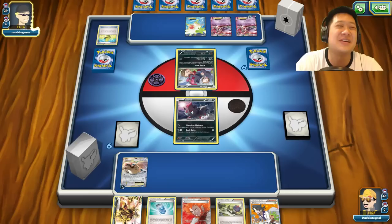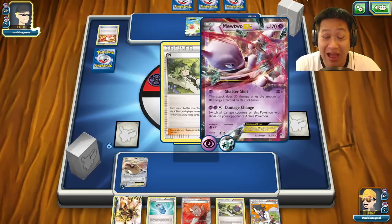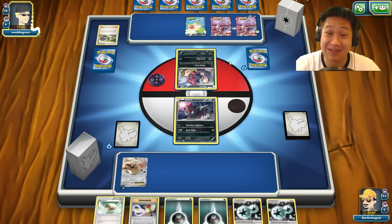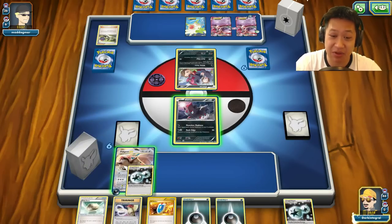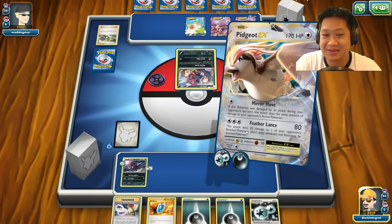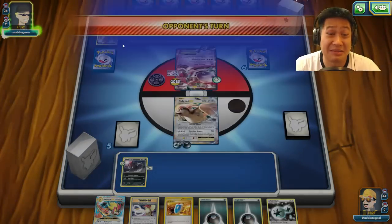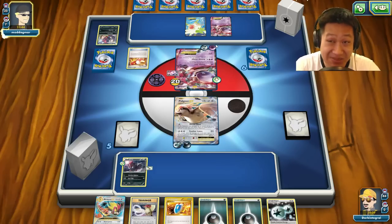Welcome to the first Mega Pidgeot Zoroark Break match. My opponent has a Mega Mewtwo fully loaded up with DCE energy. Luckily he can't evolve this turn. I kind of need those cards — Zoroa is out and it's got Spirit Link, so I'm pretty scared. I don't have draw supporters so I'll go ahead and play a Float Stone. I'll risk it, take this free prize card — Feather Lance — knock that Bat guy out. Hopefully he doesn't go Mega because if that goes Mega, it's over for me.